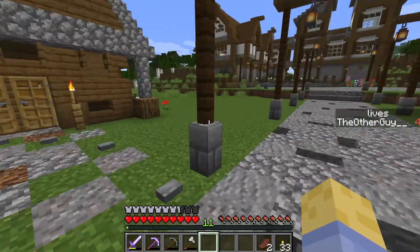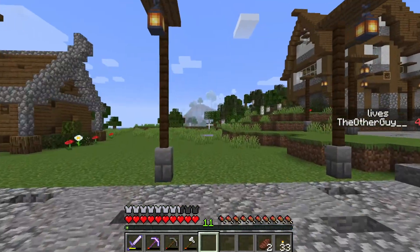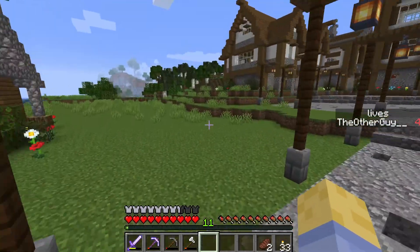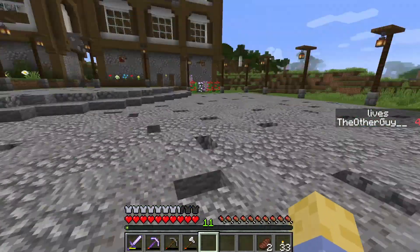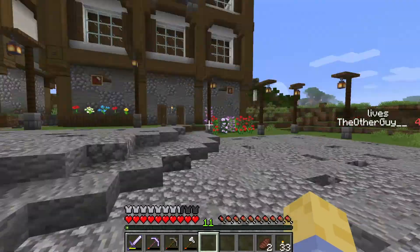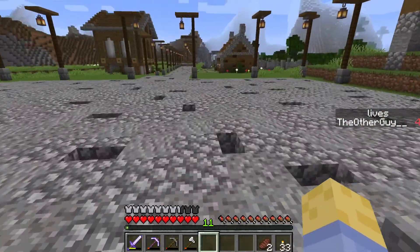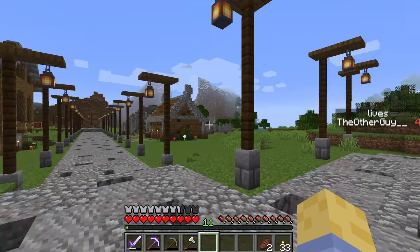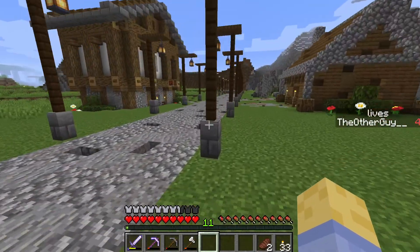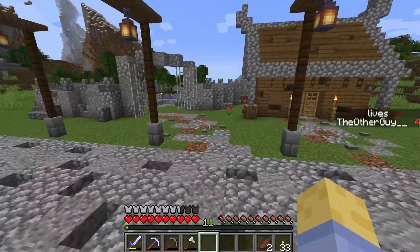Eventually there will be custom trees and more buildings. I actually want to build another building right here — maybe some market stalls. At some point I need to get a centerpiece for this town square, expand the road, have more buildings, because I have a lot of plans. Unfortunately my shears broke, so I'm not really going to do any more leaf placing. Not really anywhere to put them anyway.